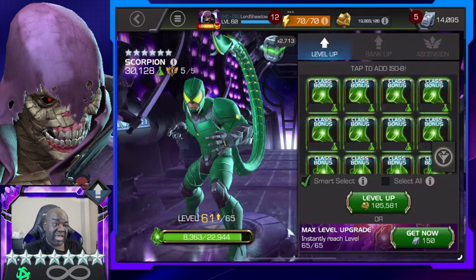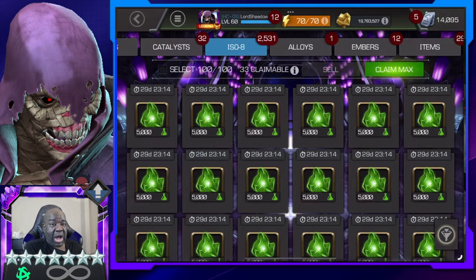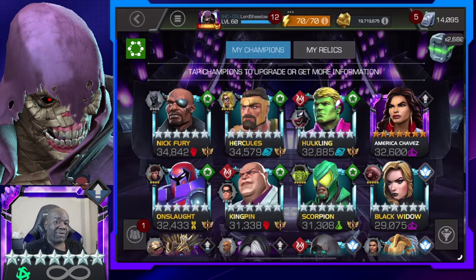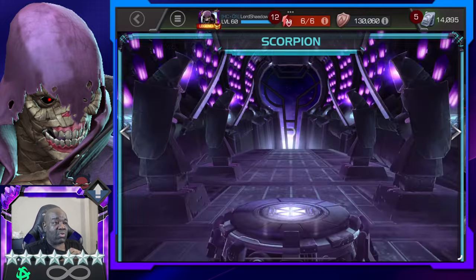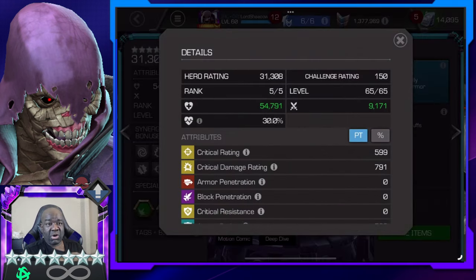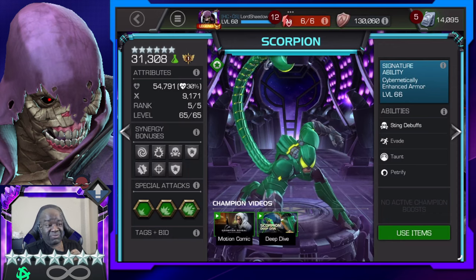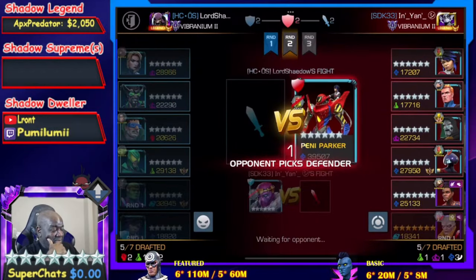At the end of the video I'm going to show you what I did with Scorpion against one of the most difficult defenders in Battlegrounds this season. I ascended him a while back — that was your hint. Shuri is going up next, so next time you see a video you'll know. I'll be taking Scorpion and Shuri's sig levels up — they're getting all of my sig stones. Take care, like and subscribe, and you all have a blessed day.